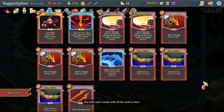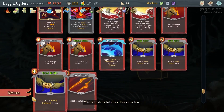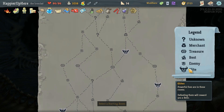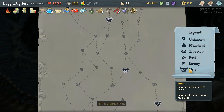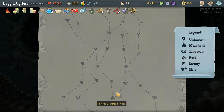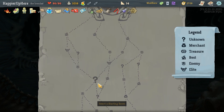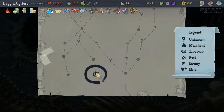Let me check my curses — Curse of the Bell, Injury, and Doubt — just three, not four. I thought I had a Regret but I didn't. Looking at the map: two elite paths if I start left. I can get three elites going left and then turning right, or two more on the far left. I need one more curse.